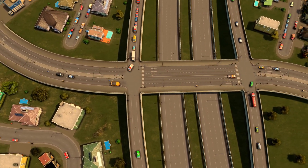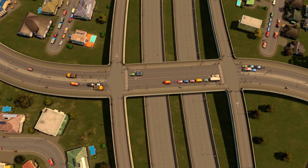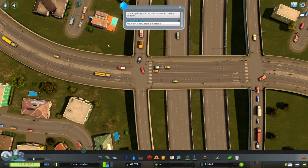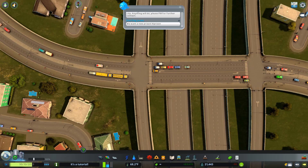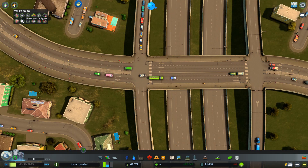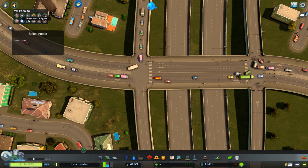Like the two other tutorials I've done on timed traffic lights, this requires the Traffic Manager President Edition mod. Let's get started - we first open up the traffic manager menu and select the second option in on the bottom row, which is timed traffic lights.